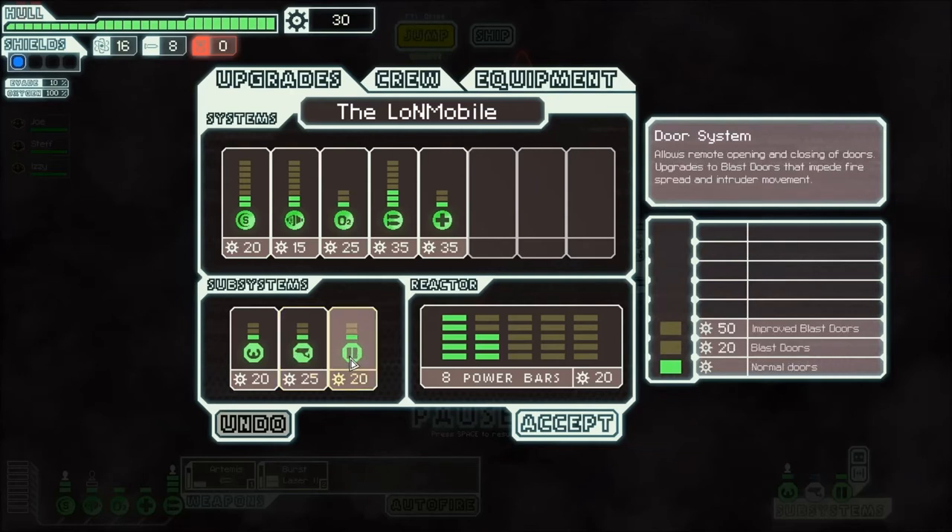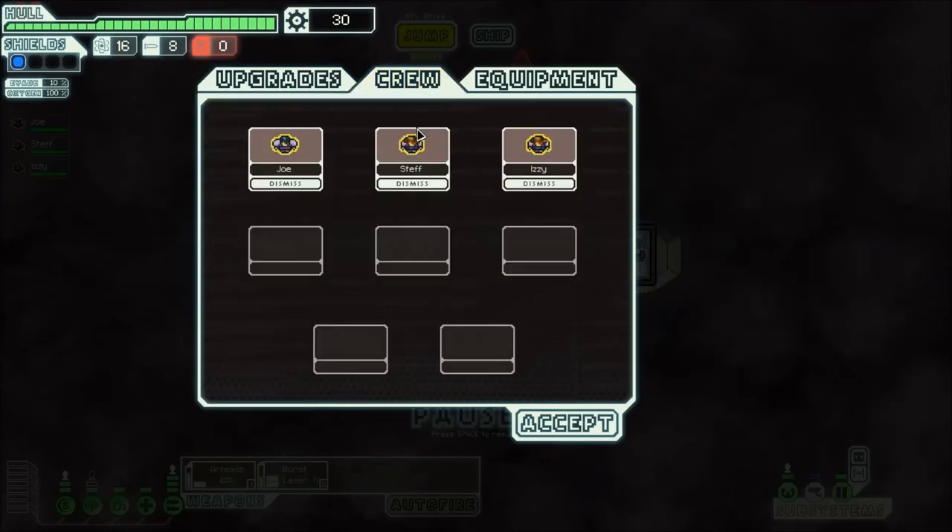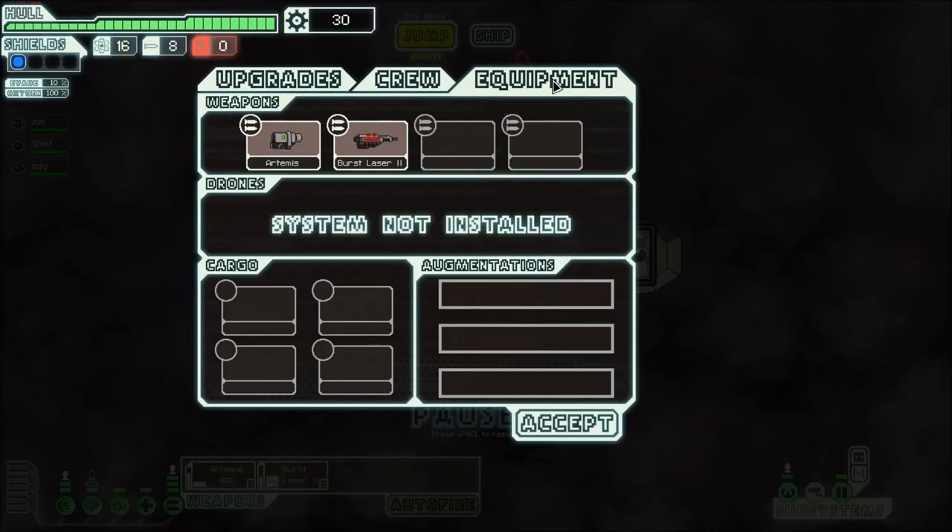And the door systems, which just improve the doors in case any bad guys come aboard. And there's evasion — the more you upgrade that, the more likely you are to dodge incoming enemy gunfire. I can have eight beings on the ship at any time, but I can't rename them if I pick any up. And my equipment, which are just the weapons at the moment — we'll talk about these when we get to it.